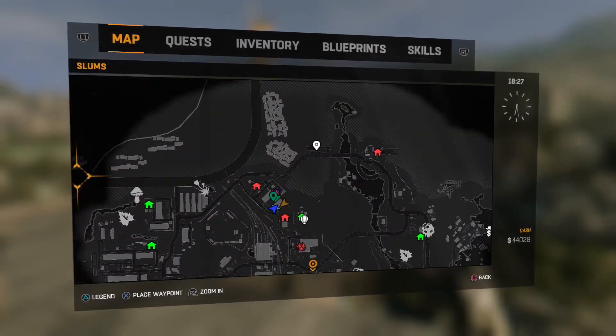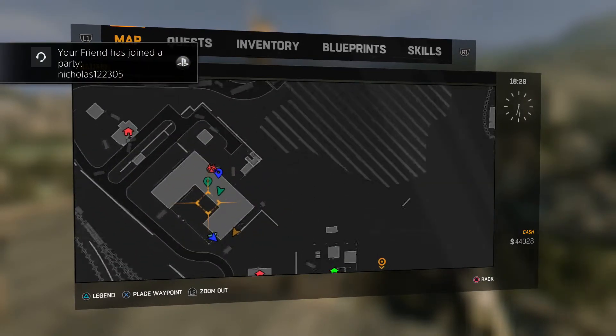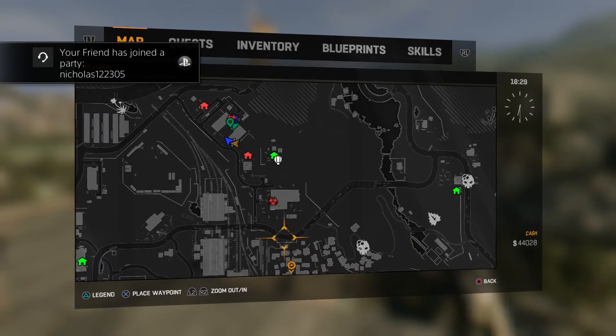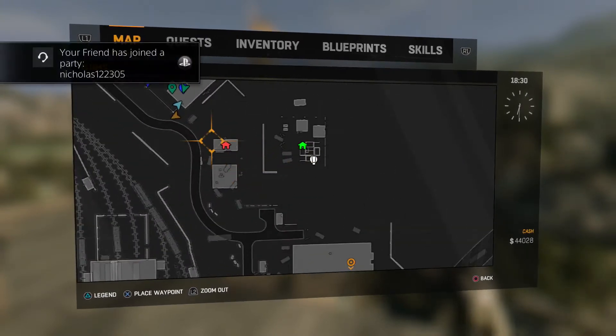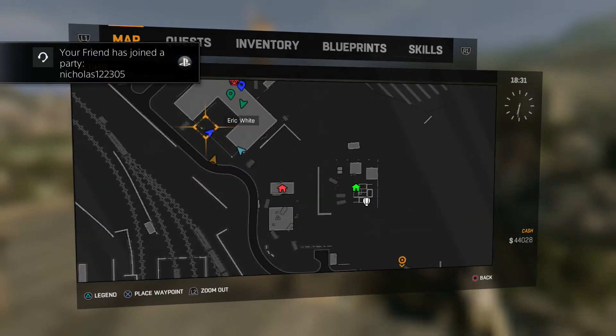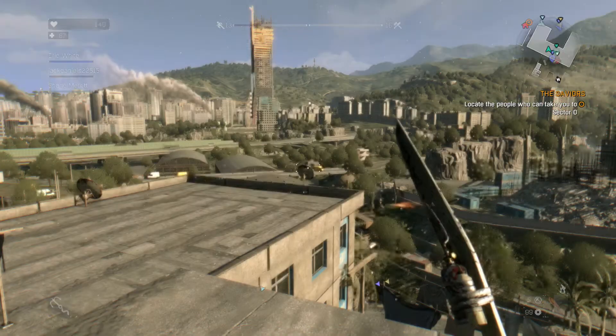Basically from here you go all the way up to the top of the map and you should see this U-shaped building. It's by this quarantine zone right here, and by the gas station where you do that one mission for Rais. You come up to the very tip top of the U-shaped building.